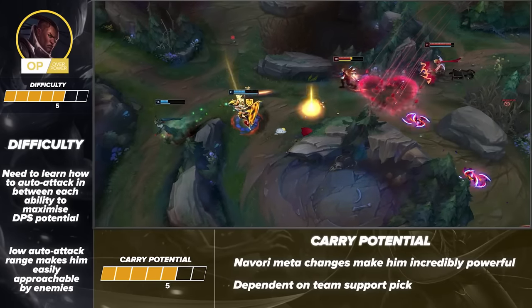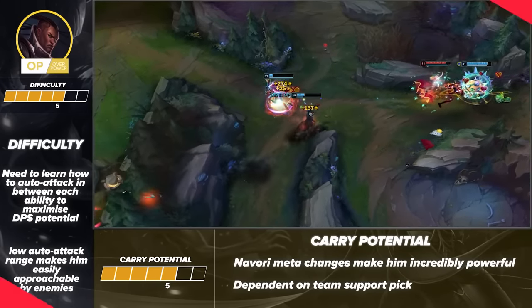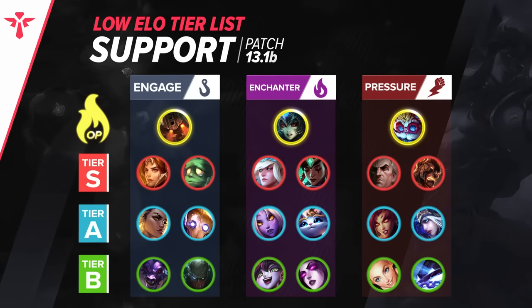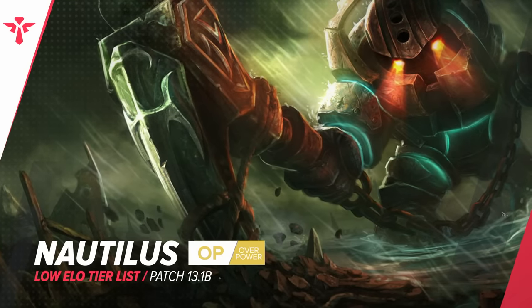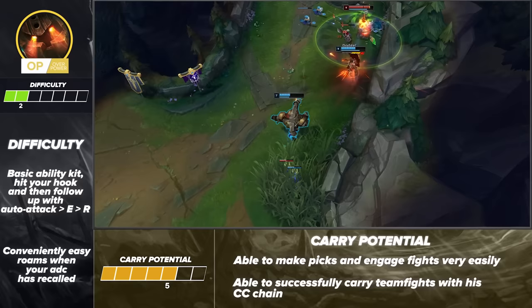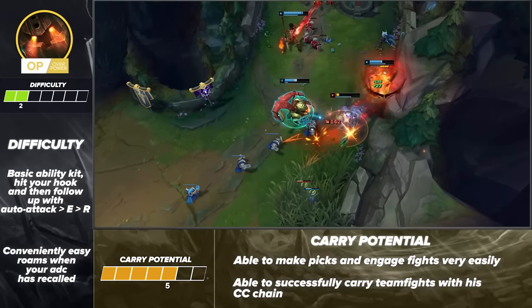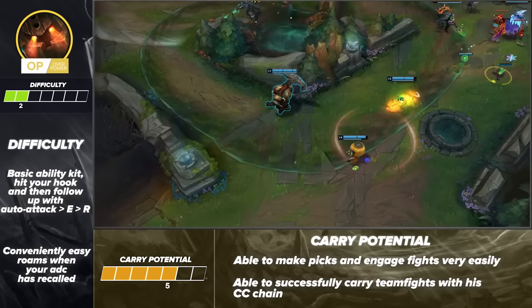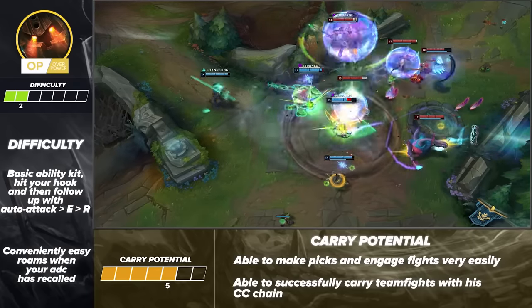Note that Lucian's success depends heavily on your support pick, so for best results, make sure to duo with a friend. Finally, we have supports, with a few different tier lists to consider given the huge variety. For engage supports, our top pick for this patch is Nautilus. He's straightforward and has one of the easier hooks to hit. Once you land it, the rest of the combo is straightforward and he has an insane amount of crowd control. If you decide to roam, you're going to be helping your solo laners pick up free kills. Nautilus is also a great carry with his CC chain, basically taking an enemy of choice out of the teamfight altogether.